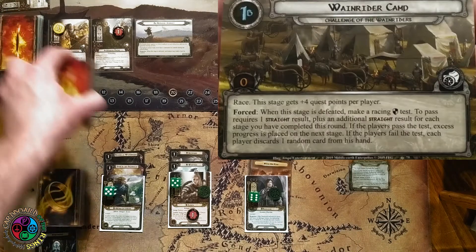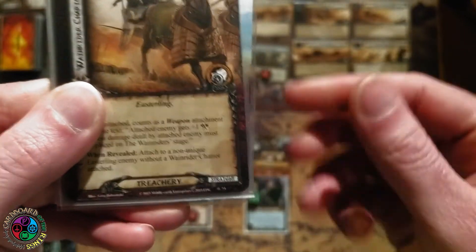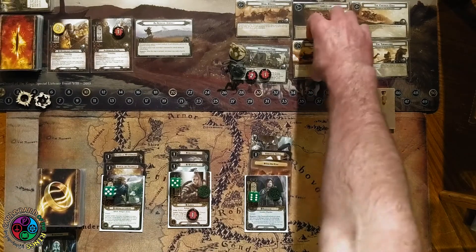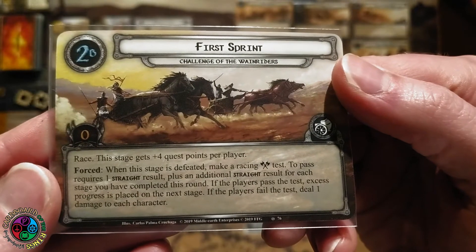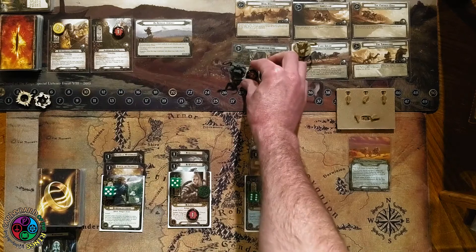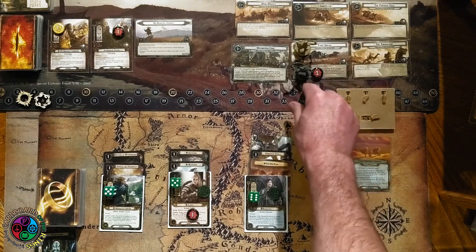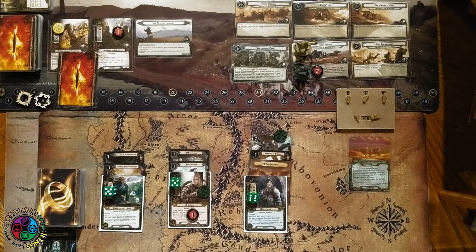I made two progress and had two on there — I have cleared this stage! When I clear a stage I have to do a racing test. Even though I don't have any progress to place on the next stage, I still have to do the test. So I need to do a defensive racing test. Baragon exhausts and we discard six cards off the top looking for a straight. There it is — we passed! We advance to stage two, the First Sprint, with race keyword, four quest points per player. When defeated we make an attack test and need a straight result.